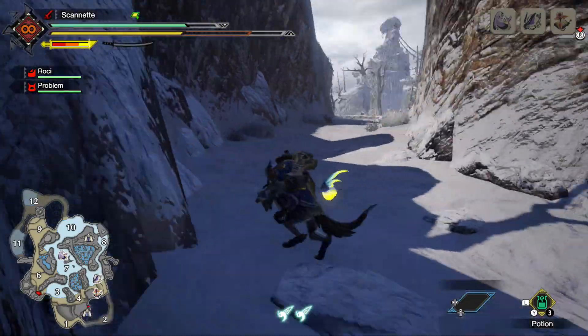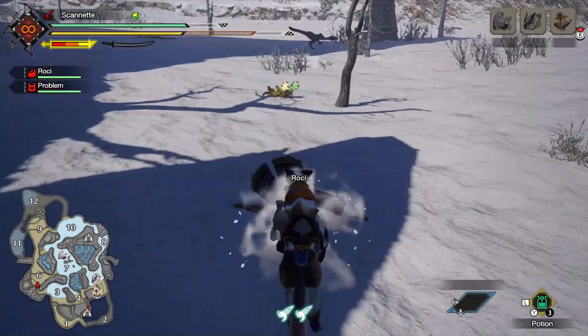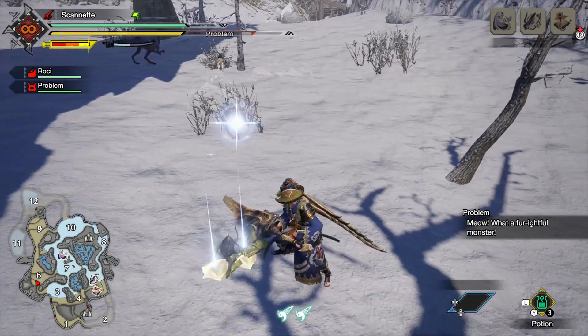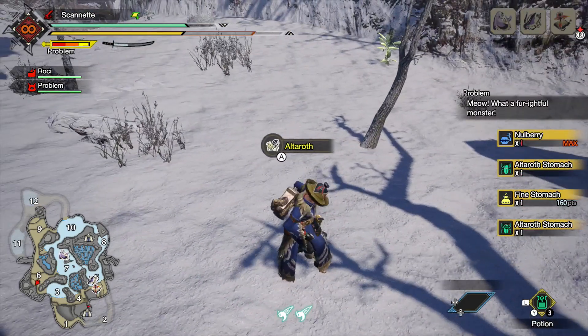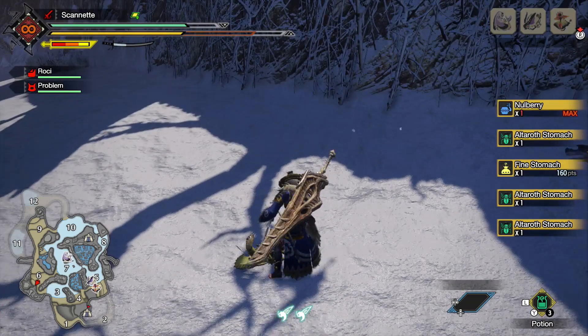They look like little bugs that walk around on the ground with these orbs on their back. You can see two of them here that have different colored orbs on their back. You want to smash them up so they will make a drop, and then you can pick up the drop, which will have a chance to be monster fluid. After you've picked up what they drop, make sure you carve the bodies because you get another chance to get monster fluid.